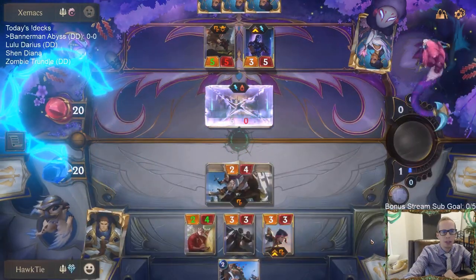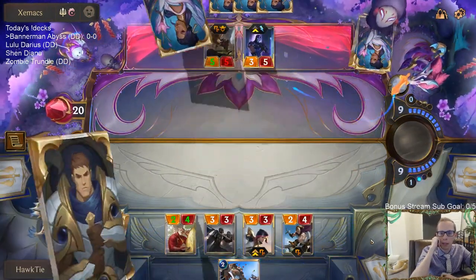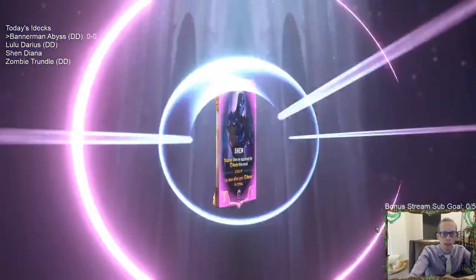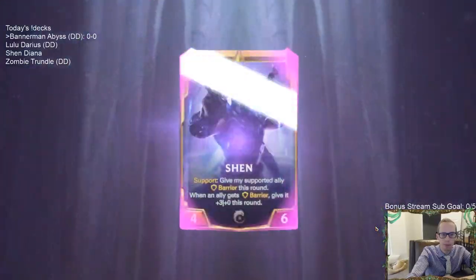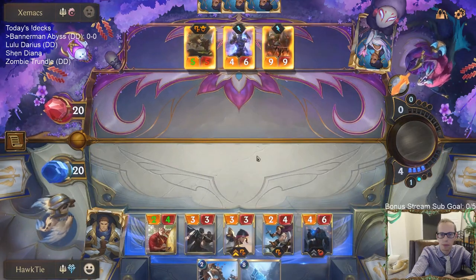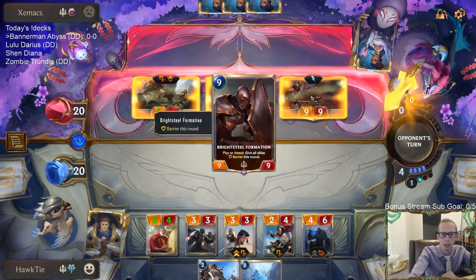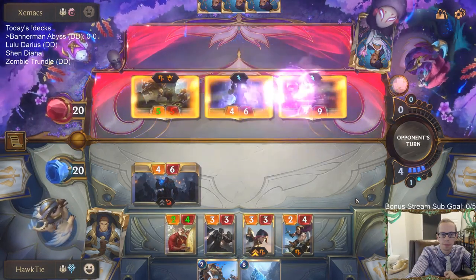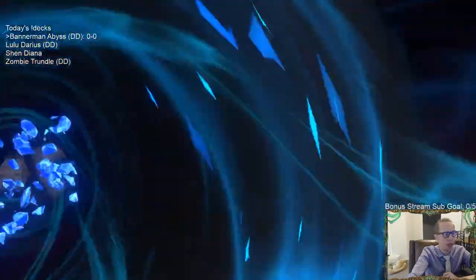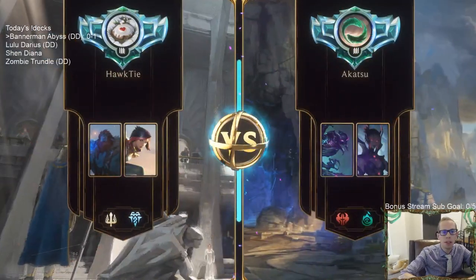Don't like our chances here — we could definitely use some top end, the Howling Abyss would be nice. Got a Trundle, but I think their top end is a little bigger. Screeching Dragon, Cythria, Shen, Bright Steel Formation — just a lot bigger than what I'm playing. Yeah, I shouldn't even play Trundle there but it doesn't matter — we're not beating that. We lost the Demacia mid-range mirror match.